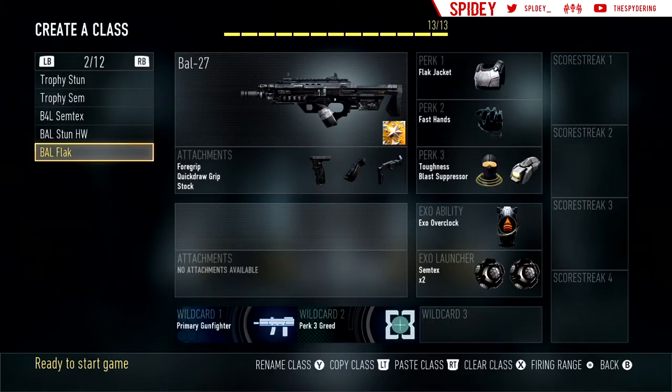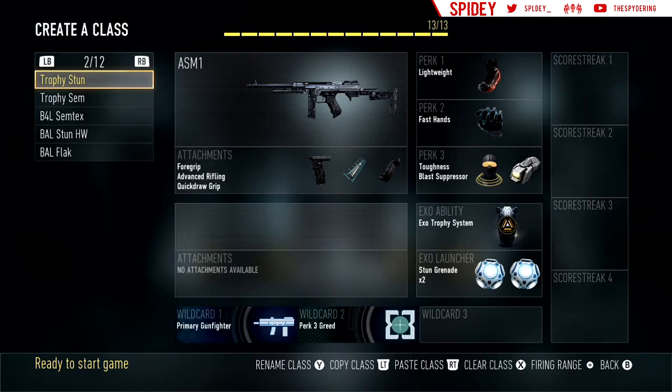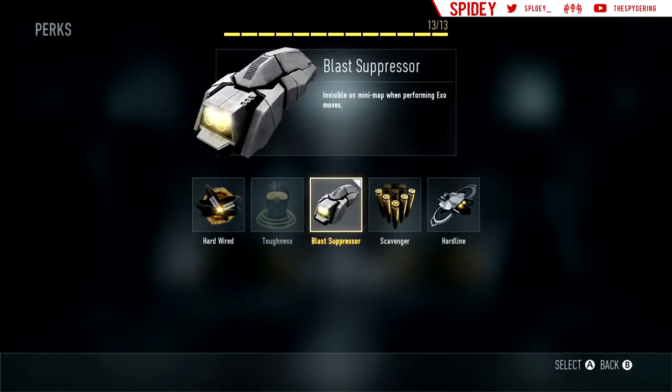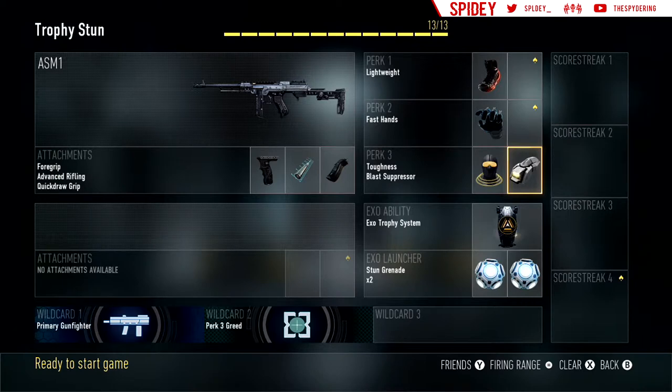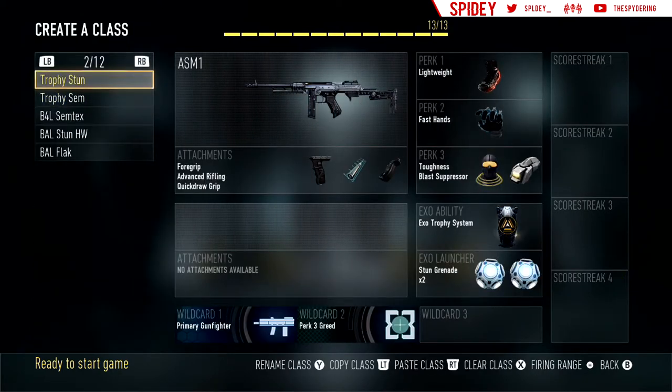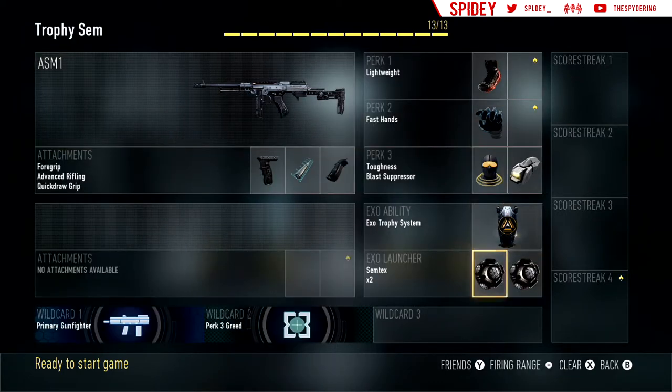Let's go to the next page. I've got my Trophy with stuns — regular ASM-1, Lightweight, Fast Hands, Toughness, Blast Suppressor. You could switch it out for Hardwired, but you don't really need Hardwired when you have Trophy because Trophy is blocking stuns, grenades, any projectile coming at you. Trophy actually blocks two or three projectiles, so Hardwired could work, but I run Trophy with stuns. I also have a Trophy with Semtex — same exact class except I trade the stuns for Semtexes.